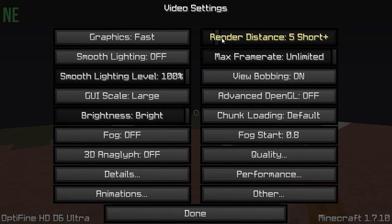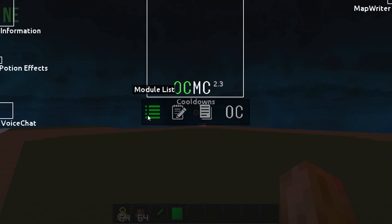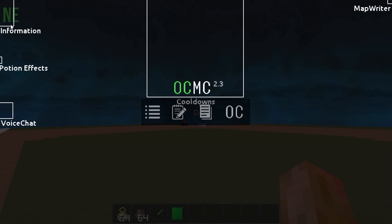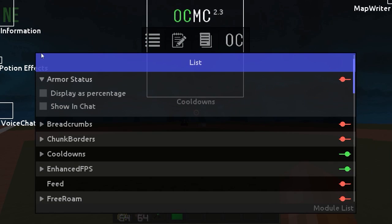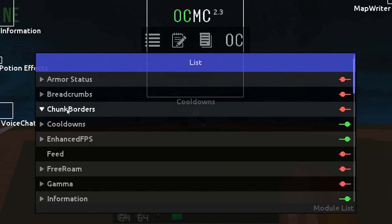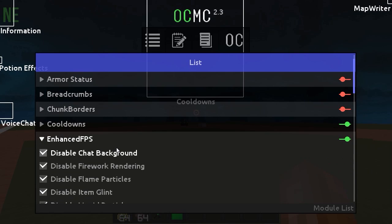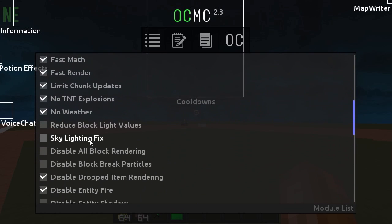Let me turn my render distance up. You can go to OCMC right here — this is where all your information is. You can move everything; you don't have to do any crazy commands to move your potion effects or anything. You want to go to Modulus right here, and now here's where you can edit anything. This right here is gonna be where your enhanced mostly graphics section is — the most important section in the whole client.